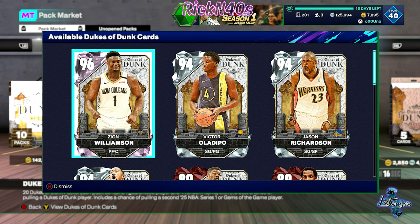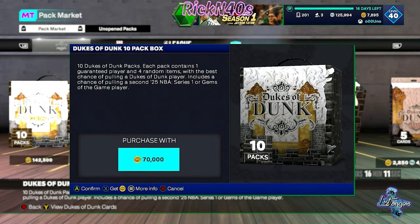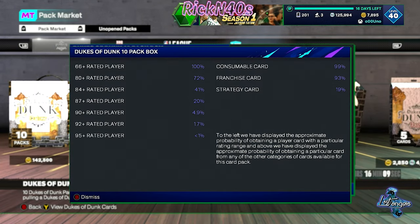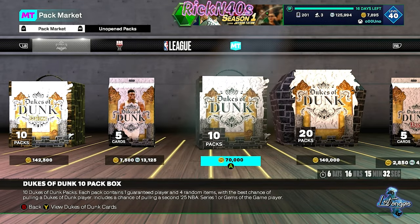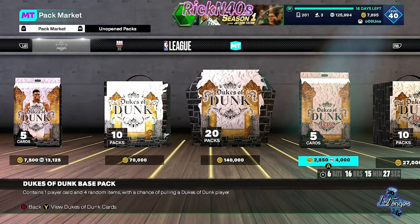I think the hardest one of these should be the 50 dunks in multiplayer games, but I want to see more info. We got less than 1% for consumable cards — I'm trying to get some consumables. 4% chance at an 84, 41% at some tier, 20% to get an 87, and 90-plus at 4.9%. So the odds are still terrible, but at least they're odds. The odds are still odd.